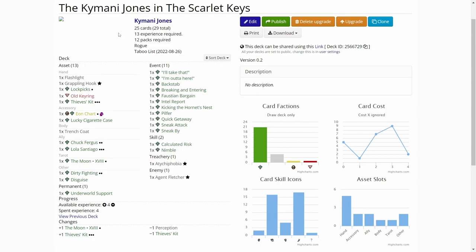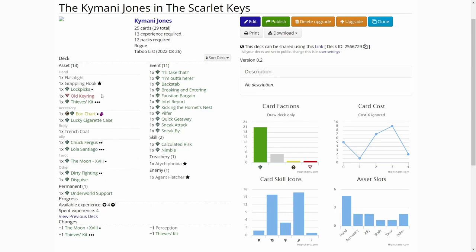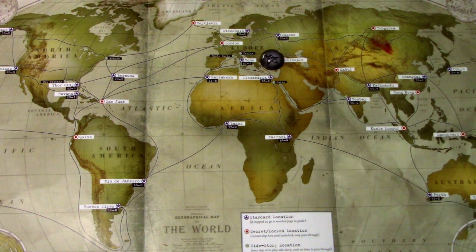We probably want to start upgrading Jack Fergus and maybe some better events or stuff like that. I really hope to get a bit more experience out of this scenario, but we'll see how this goes. So let's hop back over to the world map. We are in Constantinople, and the scenario is Dealings in the Dark. So without further delay, let's jump into the scenario and get started.